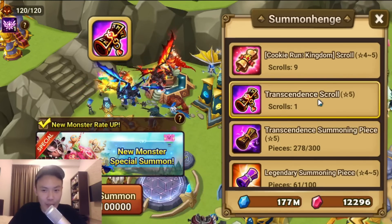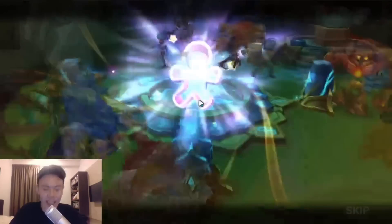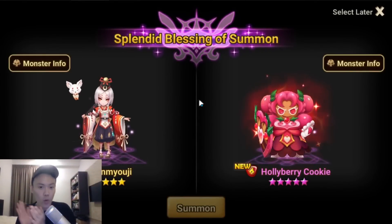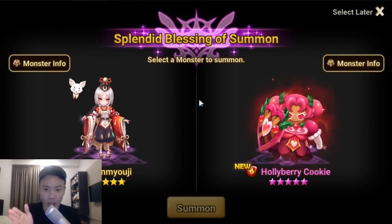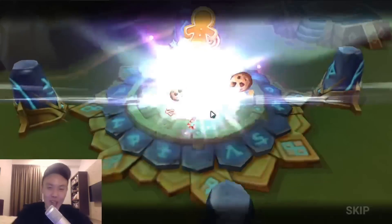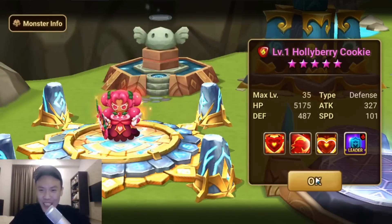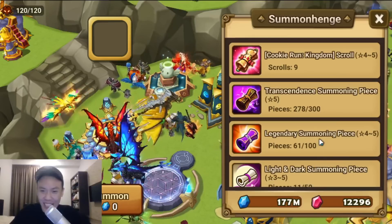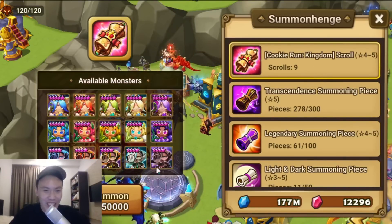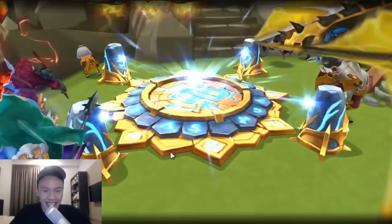We are going to be summoning the Transcendence Scroll with a blessing. SB button — we have a new toy already I think. There we go — this is a strong unit! Let's go. So this summoning session is not too bad already. We did pull the Water one earlier as well. And we are down to 9 more Cookie Run Kingdom Scrolls, so hopefully we can pull like the LD counterparts — it's gonna be sick.